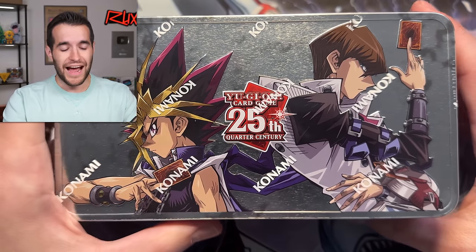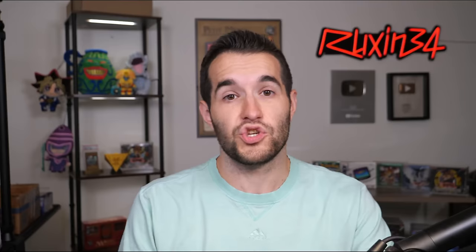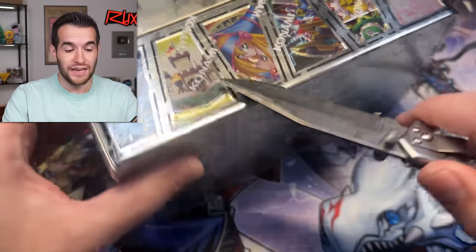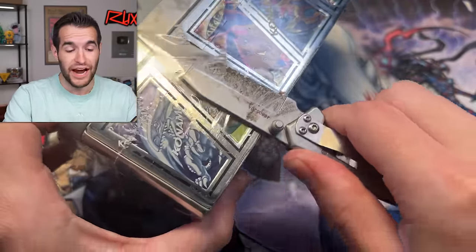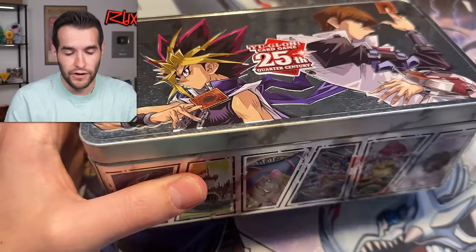We are going to hop into it. I have not actually done a ton of research on them myself. I've heard a lot of complaints about there being too many secret rares, so the ratios are really hard to get specific secret rares. I've heard complaints that some of the cool cards are not quarter century. I did hear that the Dark Magician Girl alternate art is not a quarter century, which, if that's true, it's really kind of sad. I don't really get why it wouldn't be, but we'll figure that out as we go.